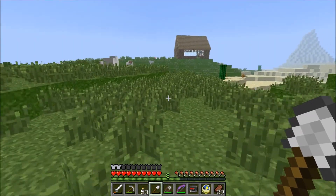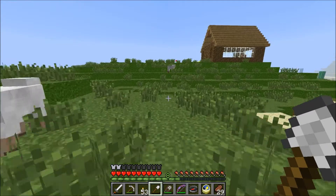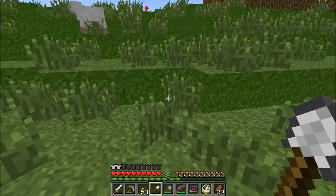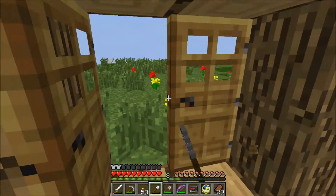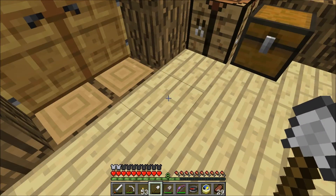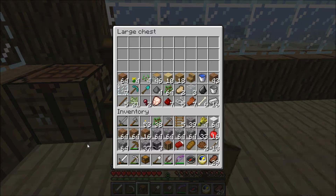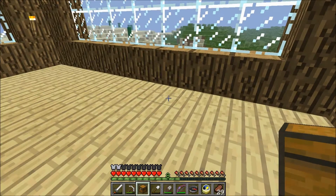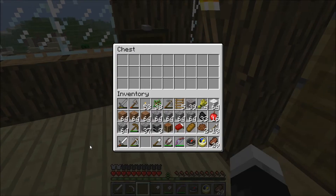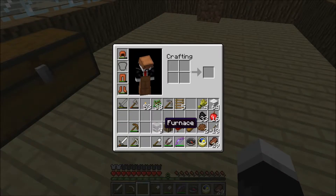If I had more water, like an infinite pool — it'd take a lot of glass, but I could make an item harvester. Get rid of all this cobble, set up these furnaces.